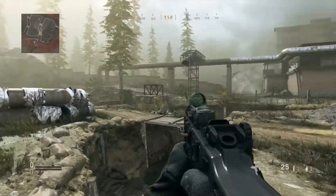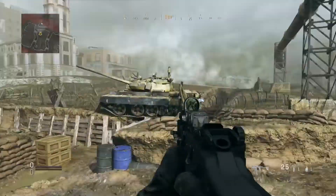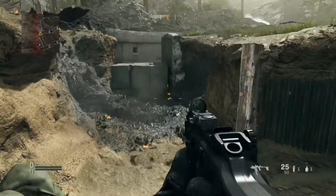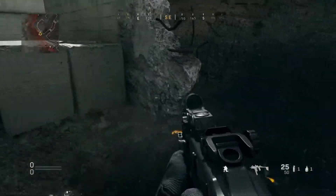Hey, what's going on guys, it's Gaz here and welcome back to a brand new video. In this video we're doing the Modern Warfare Trench Bunker Easter Egg, and this actually requires you to pick up 5 codes around the map Trench.